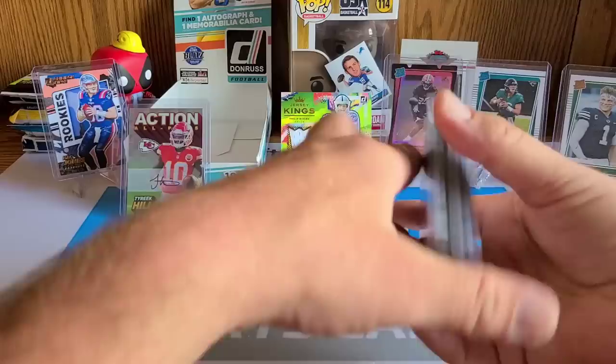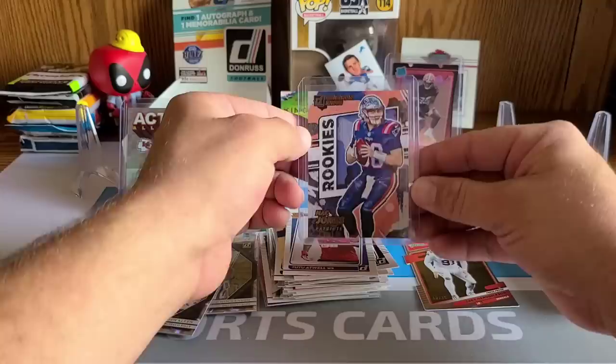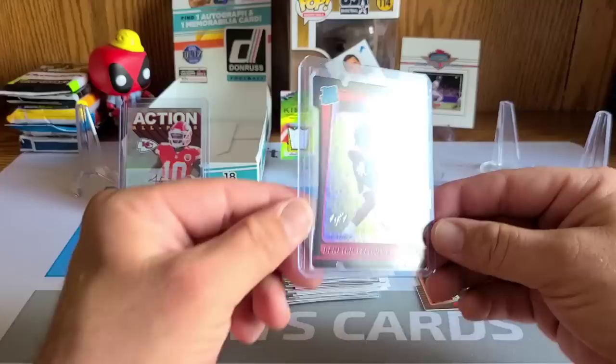Let me show you the big hits: Zach Wilson rated rookie, Trevor Lawrence rated rookie, the awesome Mac Jones Gridiron Kings, and the one-of-one rated rookie die cut of Dimitric Felton — incredible. Tyreek Hill auto — I mean, what more can you ask for? As always, thanks for all the support, you guys are awesome, and that's all I got for today!